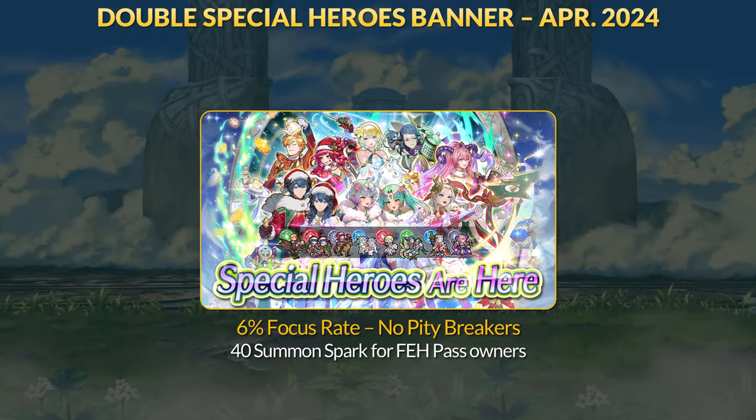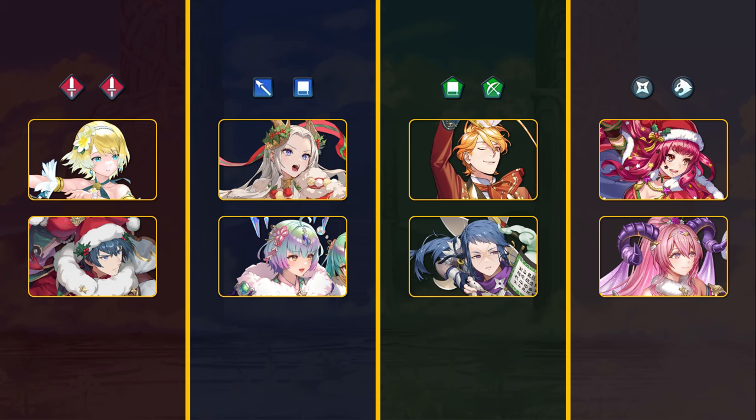The Devil's Special Heroes Banner is back for April 2024. The schedule for these things is getting more and more unpredictable as time goes on. Today we'll be doing a quick overview of the 8 seasonal units available, returning before their official reruns. We have Summer Fjorm and Duel Winter Violets in red, Winter Edelgard and Duel New Year's Sather and Hather in blue, T-Time Ferdinand and Ninja Rayna for green, and Winter Yunaka and New Year's Nyrthus for Colorless.